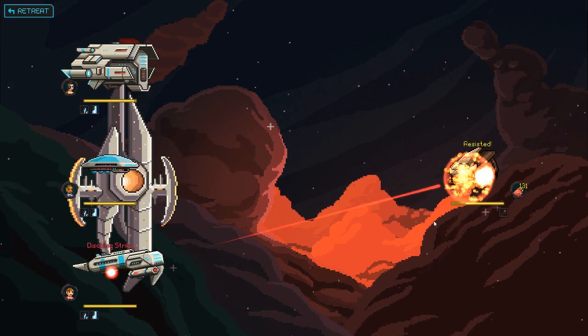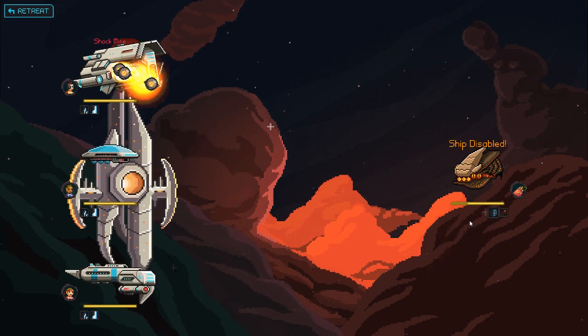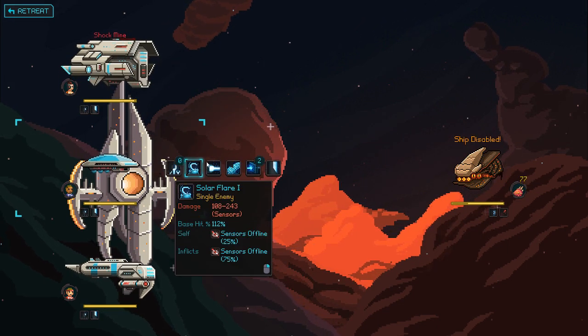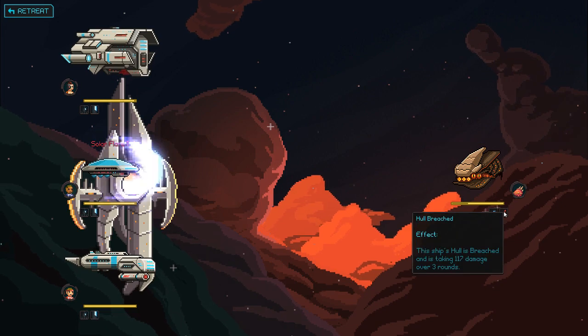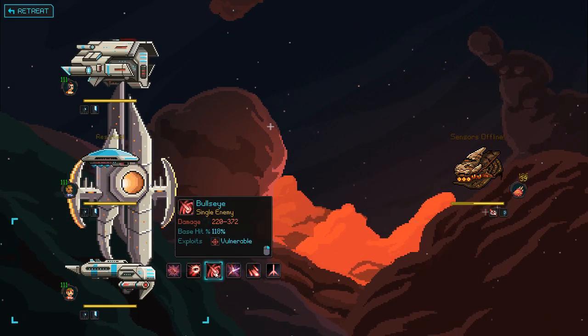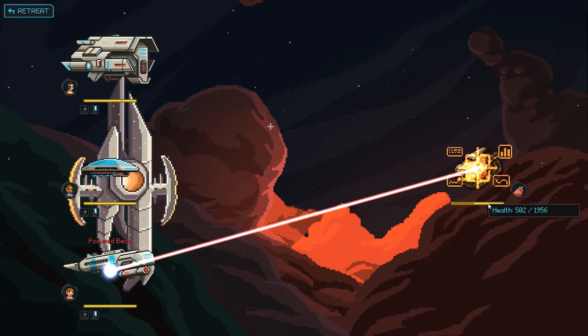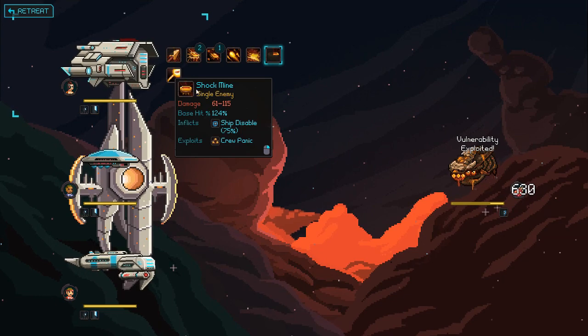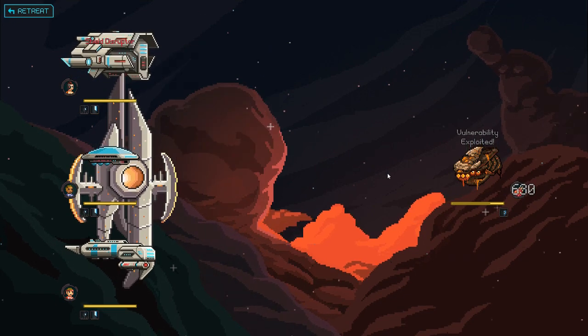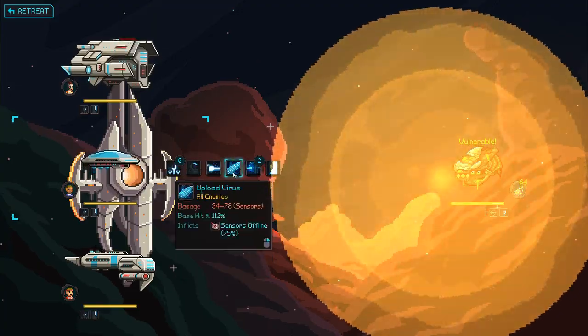Let's do a weapons disruption. Never mind - I forgot, you can't weapons disrupt these guys particularly well. Shock mine! Shock mine! Solar flare! There's the sensors offline - that's what I'm looking for. It's hard to disable these guys' weapons - I've noticed. Not like it's a big deal, but just something you notice along the way.